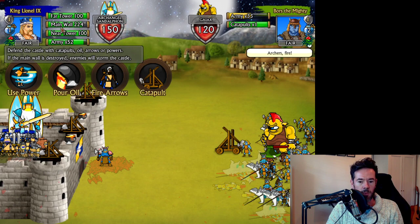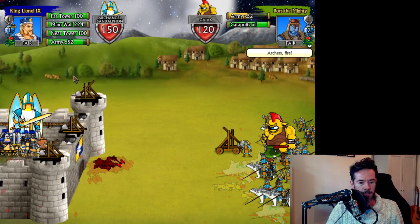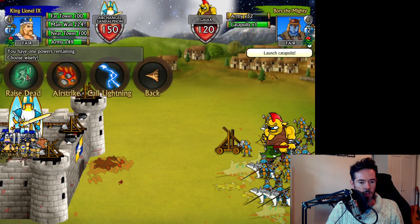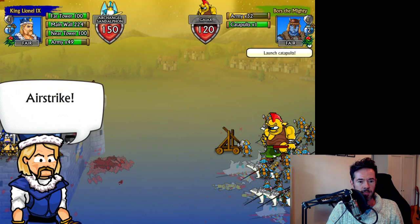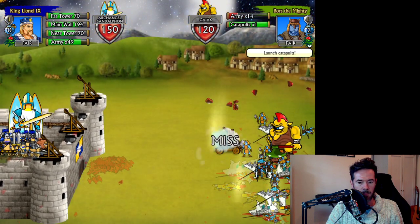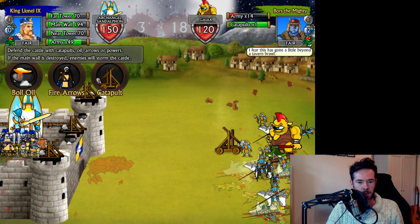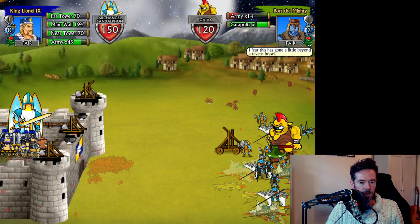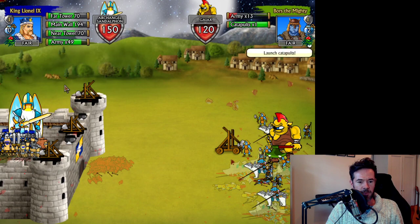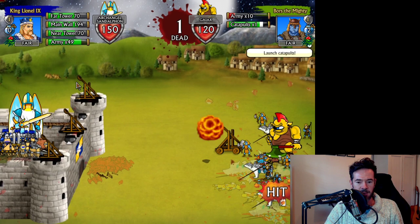I'm still working on the AI for the defenders — they need to think about whether to scale a wall when they have a bunch of light troops, for example. We can boil oil again and hopefully take out the last remaining attacker. We can also use airstrike on them as a defender. There's an extra catapult hit that might be a bug.